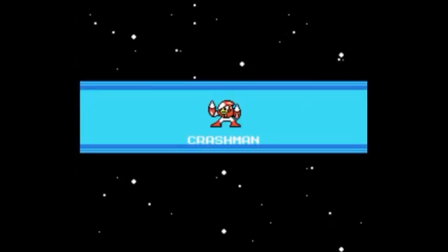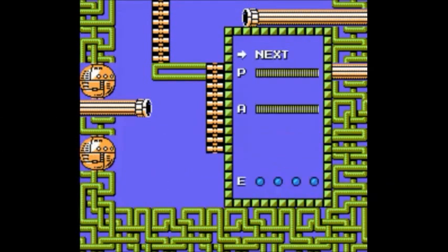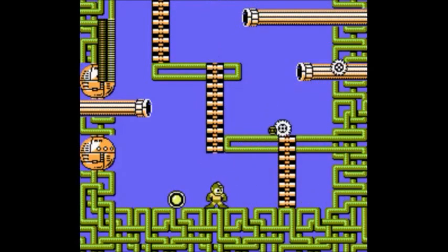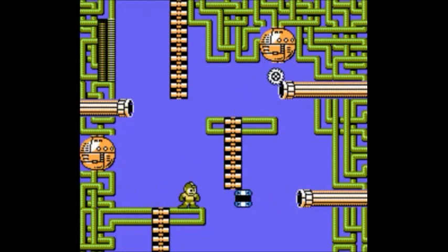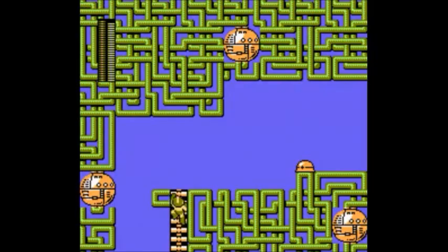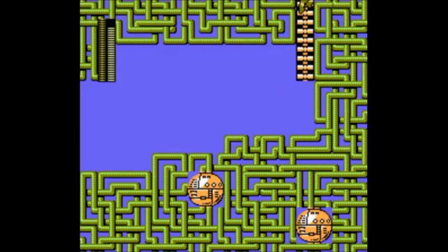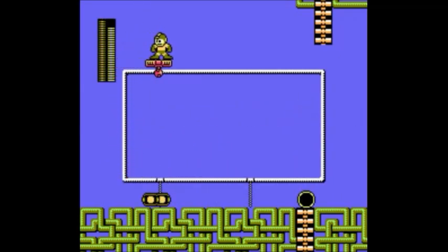Now we're actually gonna do Crashman. There's a cheat where when a robot master appears, if you press a certain amount of buttons, the stars that appear behind them will turn into birds - but I've never been able to successfully do that. I just tried it right there but I didn't do it. And then we get one of my favorite - if I could just grab the ladder - one of my favorite songs in this game. I love this game's soundtrack, it's really good. I don't think there's a bad song. I actually have the entire Mega Man 2 soundtrack on my iPod, don't judge me. I keep thinking of the Dwayne and Brando Mega Man 2 rap right now.